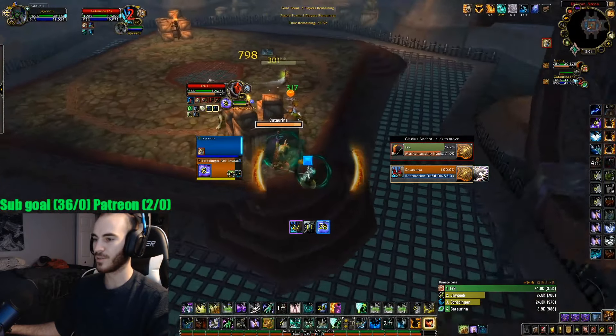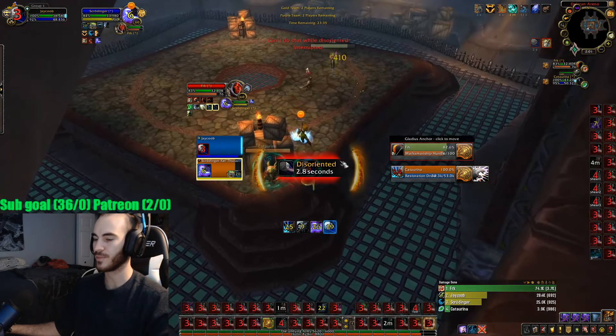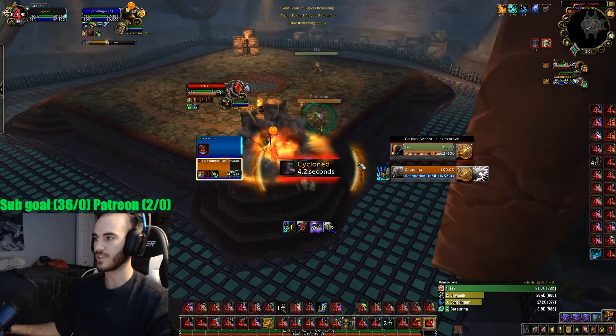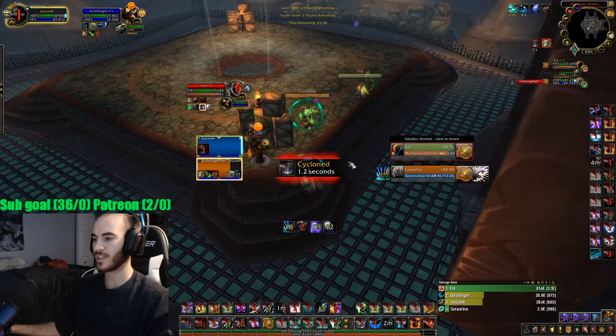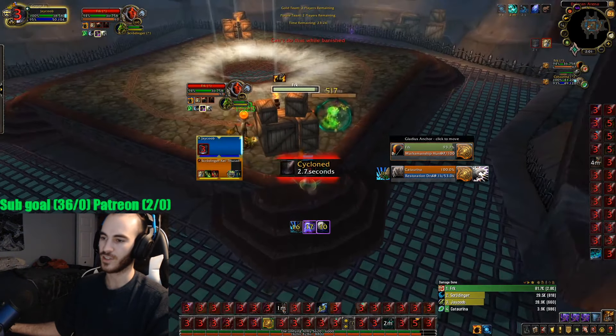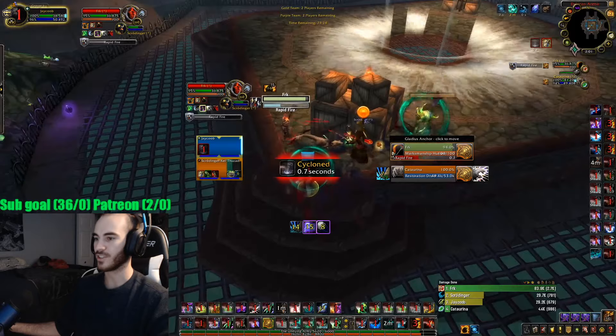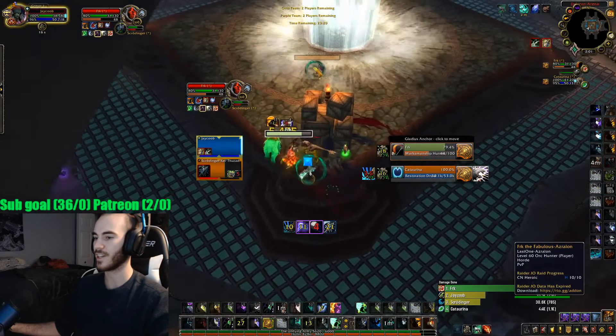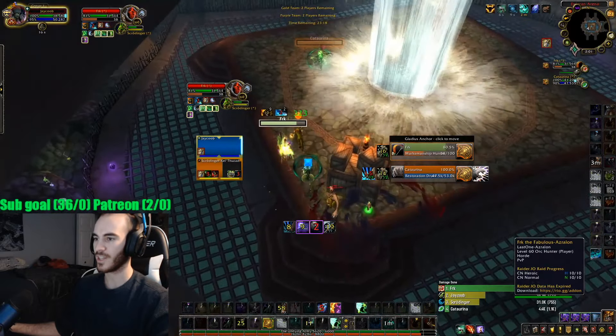I'm getting as much Lava Burst damage as possible with my Flame Shock on the Hunter. He tries to get a Freezing Trap on me, but my Feral Stampeding Roared me and made me run fast, which I don't think their Hunter expected, so I was able to juke the trap. We'll start getting into Purge territory really soon, as soon as we start lining up some pressure. They don't have Freezing Trap for me, I'm on Cyclone DR, so I can start doing some damage.